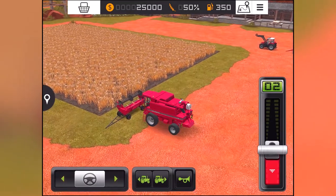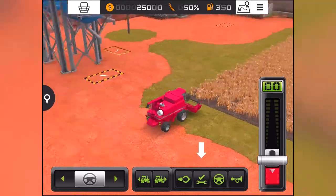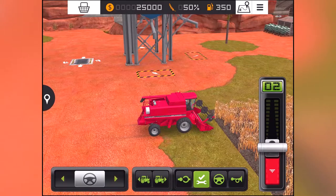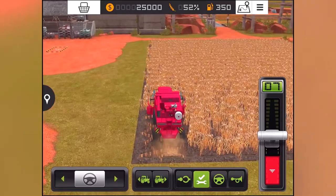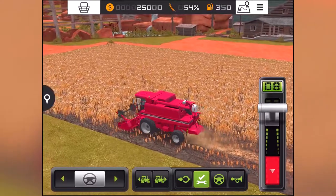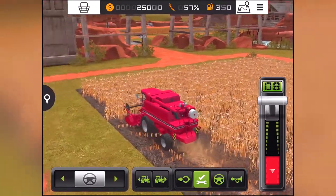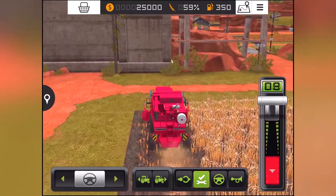Let's go ahead and drive slowly and attach - okay, I guess the trailer just magically disappeared. Let's go ahead and click this, which I assume turns on the header. There we go, let's drive a little bit. I guess I don't need to lower it. Now I am used to playing this on the PC which gives us many many more options, but I'm pretty happy with the way things are going at the moment. It seems like we might be able to go a little bit faster - there we go. Now we're picking up speed at eight kilometers an hour - I'm assuming it's using kilometers.